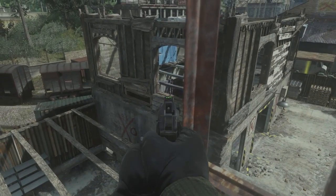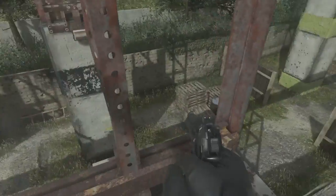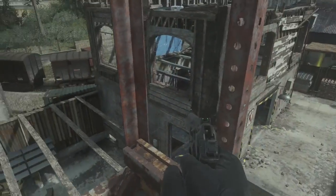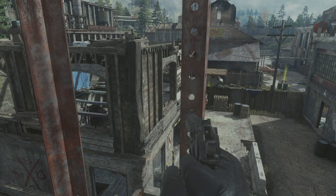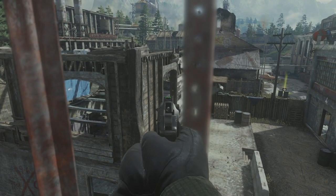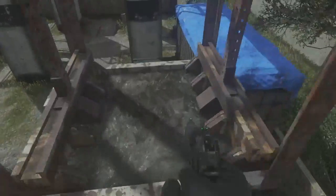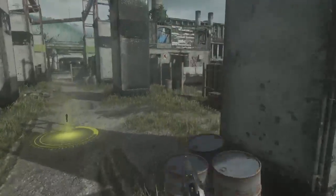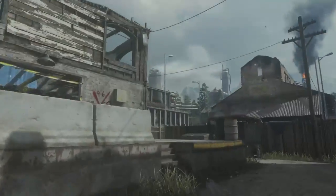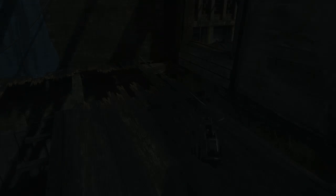We're up here now. You can see I line myself up with that light area right there — that's how I align myself. I normally do it the clean way though, like I showed you earlier, because it looks really beautiful. When people are spectating you they say 'man, that's a really clean way to do it.' Now let me get back up there and show you the other window.